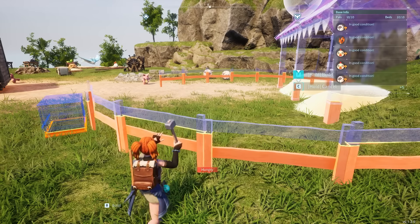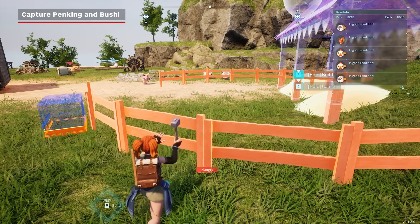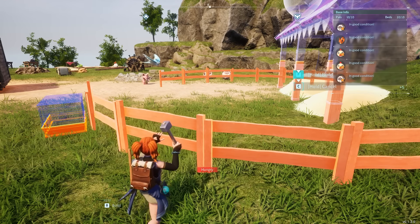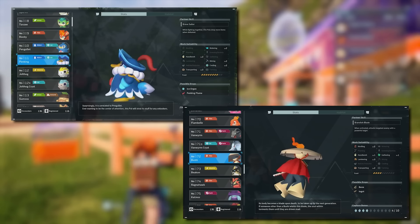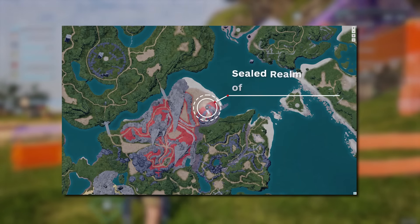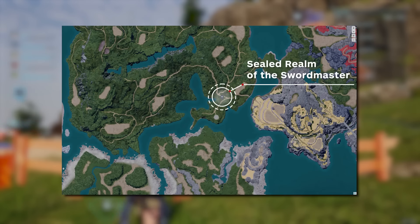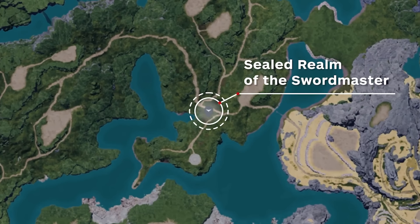Two pals are needed to produce an egg that contains Anubis. These pals need to be of the opposite sex for the Breeding Farm to acknowledge them as breeding. There are several pal-breeding combinations that can create Anubis, but the easiest combination we recommend is PinKing and Bushi. PinKing is a dungeon boss found in the Sealed Realm of the Frozen Wings and is level 15 when you encounter them. Bushi, on the other hand, is level 23 and can be found in the Sealed Realm of the Swordmaster.